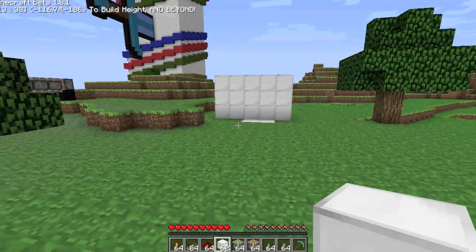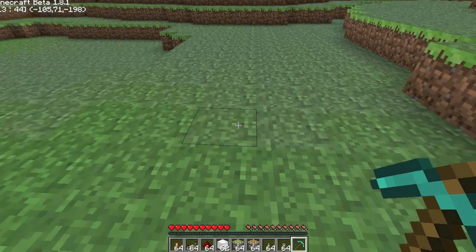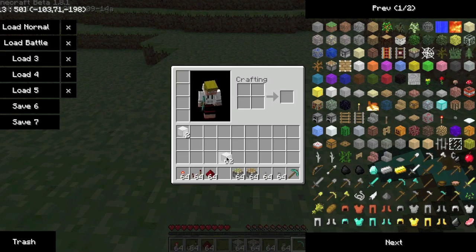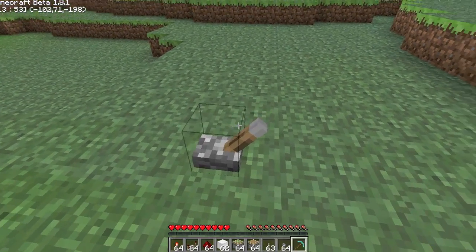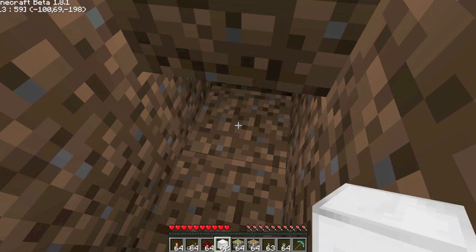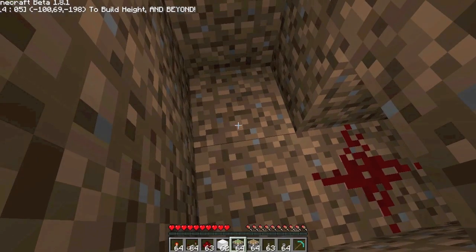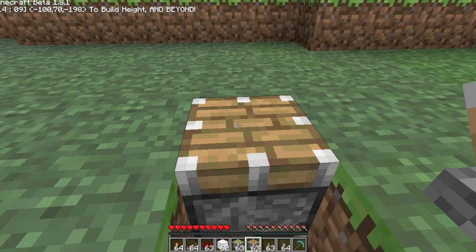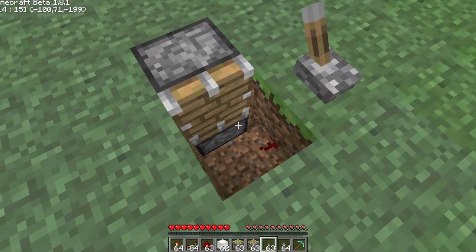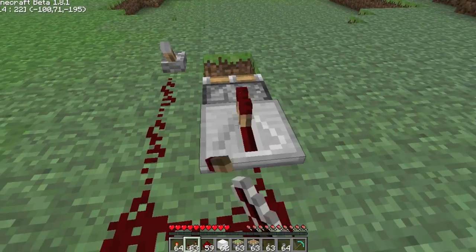Now I'll show you how to make this version, because this version is a little bit more difficult to make, but you can probably get it from this version right here. First of all, what you want to do is take a lever. Then down here you want to go one block down, two blocks down, right there — redstone, and right there. Now right here you want to take out those two: sticky piston there, normal piston there. Then after that you want to do one, two, three.